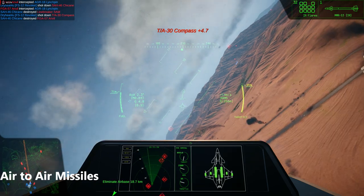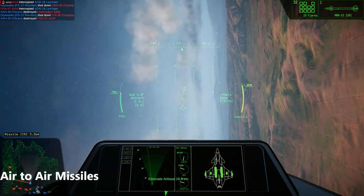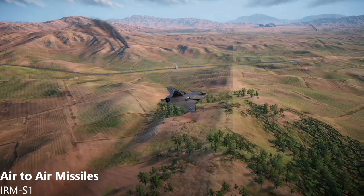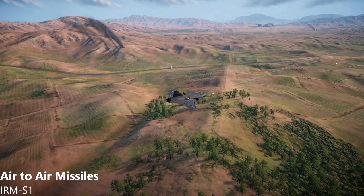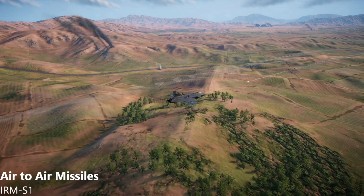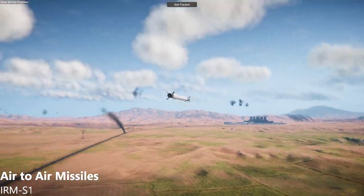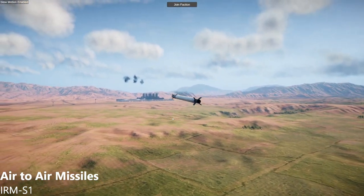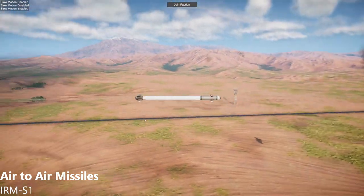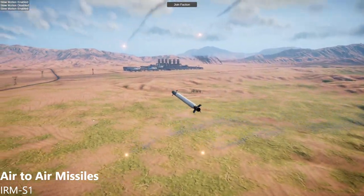Air-to-air missiles are designed to be fired from one aircraft to another, though many of these missiles can also be fired from ground-to-air platforms if needed. The IRM-S-1 is the smallest and cheapest air-to-air missile in the game. It is exceptionally agile. While its warhead isn't powerful, its thermal tracking systems are very accurate, allowing this missile to be fired quickly and precisely at the drop of a hat. With a 5 km range, this missile is a favorite of short-range air defense, where it excels at counter-battery intercept. The IRM-S-1 can be readily defeated using flares or ground-close maneuvering.